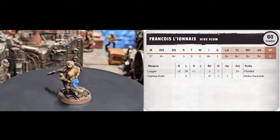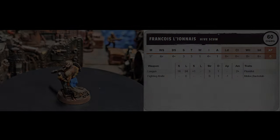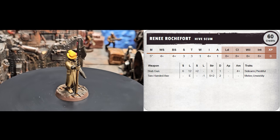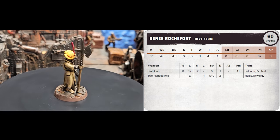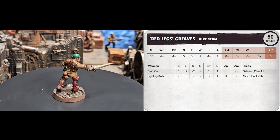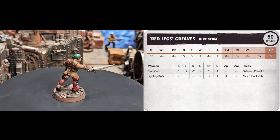Francois De Leonese has a lasgun and a fighting knife. Most of my gang are named after real pirates — this is another way to lean into the theme. Look up names that go with the idea you have. René Rochefort has a halberd, which in game terms counts as a two-handed axe, plus a stub gun. I just like the way he looks, and that was the whole reason for this guy. When designing new gangs, you don't have to make them the toughest, meanest thing out there — it's okay to not be a power gamer and to just make models that are fun. Rounding out the last of the gangers is Redlegs Greaves, with a stub gun and a fighting knife. That's a real pirate's name, and when I saw it I knew I needed a ganger named Redlegs Greaves, so I found a model and painted his tall boots red.